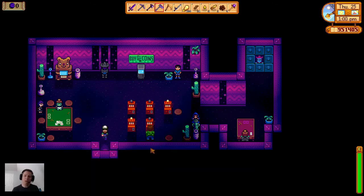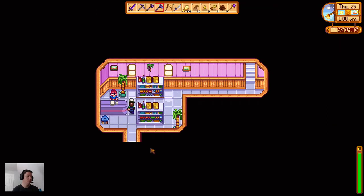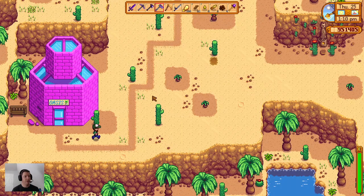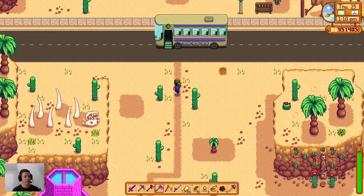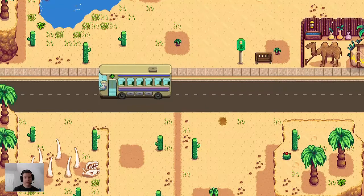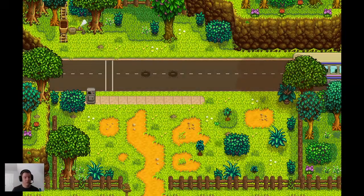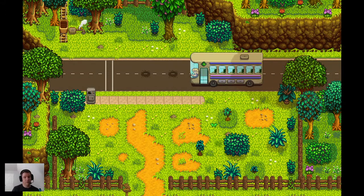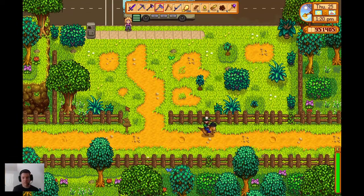This dude right here supposedly sells it - yep, one million bucks. So maybe we can afford that tomorrow. However, I need to make sure I have enough cash for my crops to start the fall. The two things I had planned today I can't do - can't afford the statue and I don't have quartz for the slime hutch. Kind of a bust - I didn't have any backup plans.